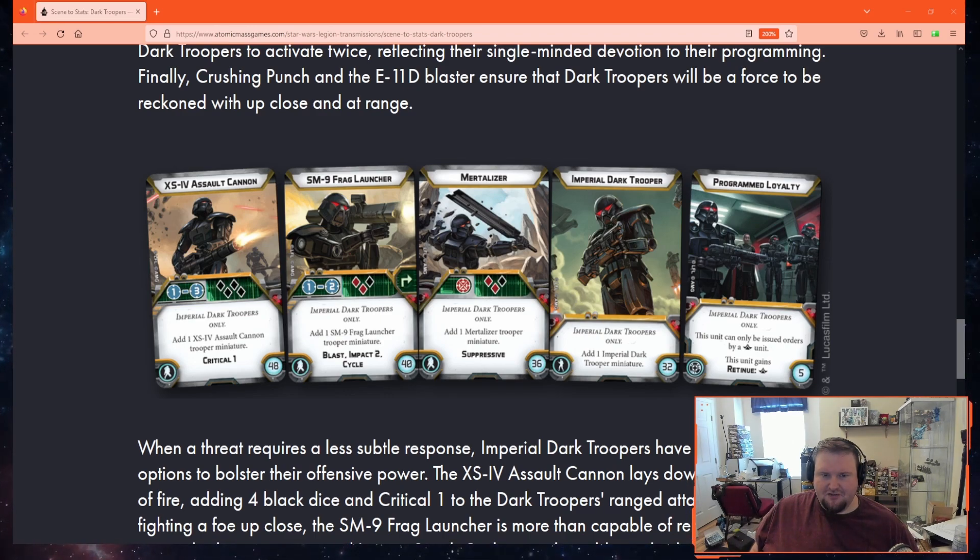Next, we've got the generic Dark Trooper upgrade at 32 points, adding one Dark Trooper mini. This one is kind of expensive for what it does, so you might leave it at home, but adding two ablative wounds as well as some attack dice might be worth it. There's been some speculation that you could take non-Dark Trooper personnel in this upgrade slot, like a comms tech or even a viper droid from CIS, but I think it's pretty safe to assume that won't be possible because it would make this card completely useless.